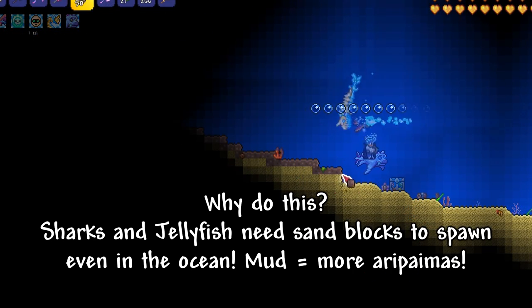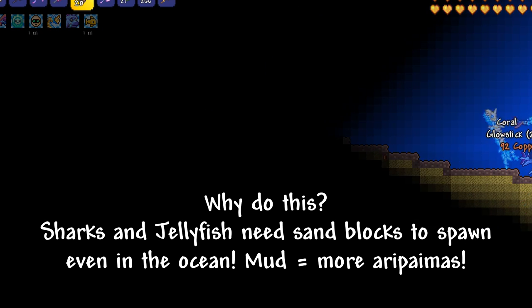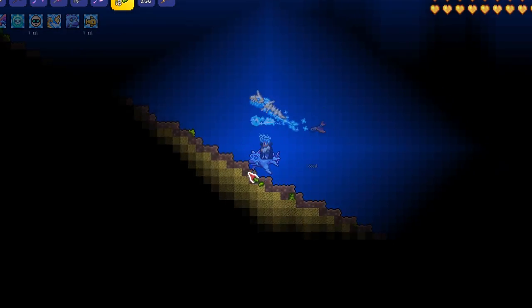After some testing, I noticed that even though we're in the ocean biome, ocean mobs like sharks still need sand blocks to spawn on, so if we replace the base with jungle grass, we'll only get arapaimas, red anglers, and piranhas.